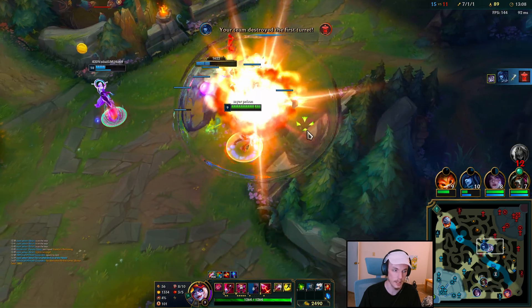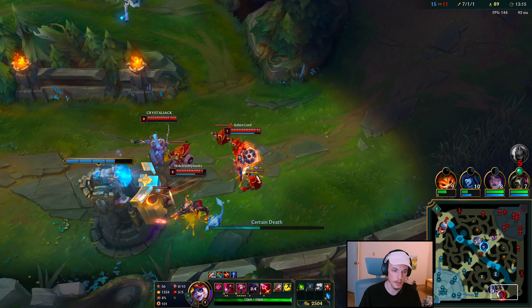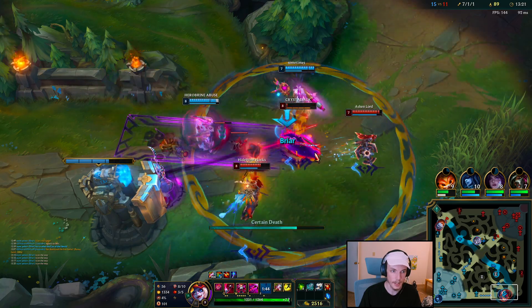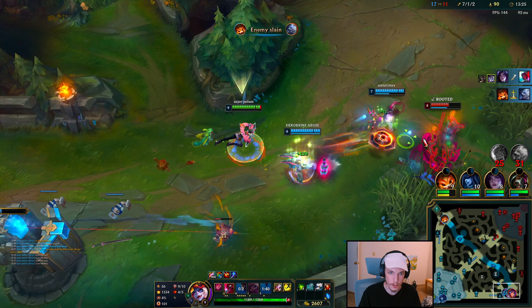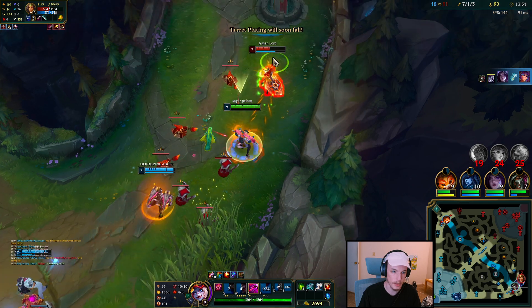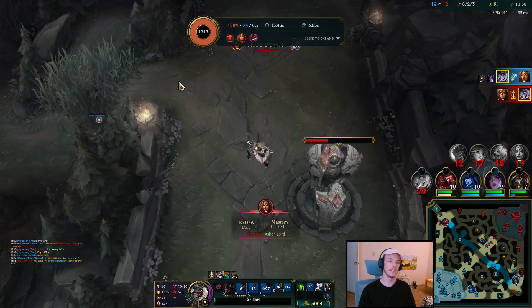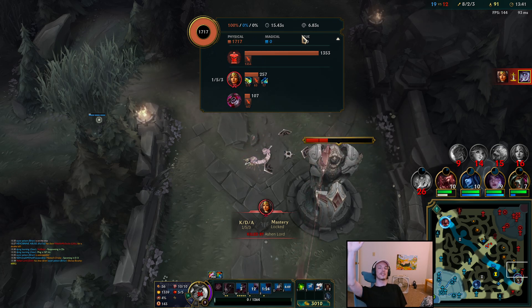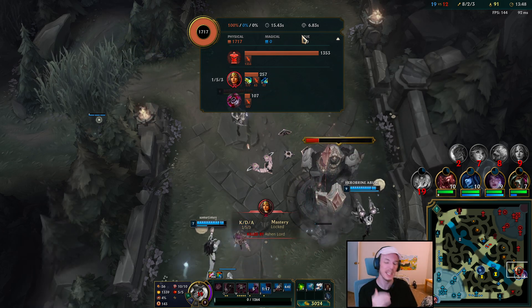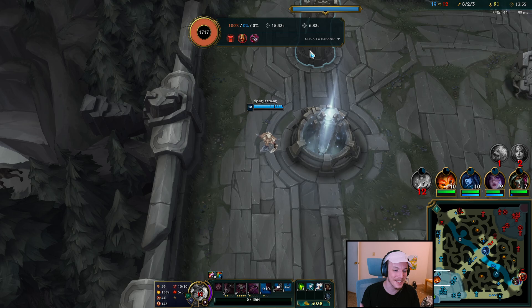Should I ult bot lane? I can ult right there for sure. Just don't spell shield it. Alright, we're in there. Q — I'm still on Sivir. Flash, auto. That was just my W. W, auto, chomp, E. Alright, and the turret dealt 1,400 damage. If there was Ohmwrecker in the game, this champ would be unstoppable. My biggest weakness is these damn turrets because I can't stop myself.